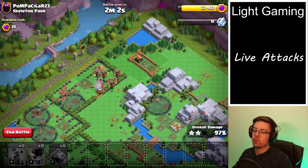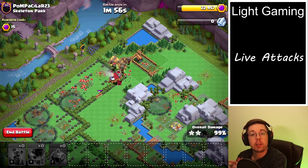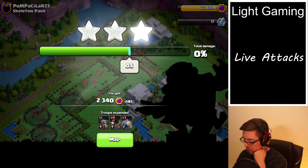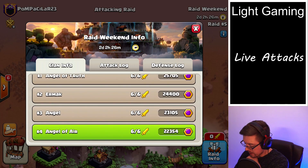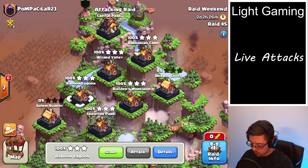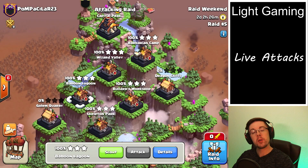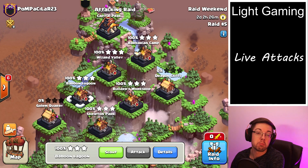So we'll see how many points we end up with in total, but those are how I decided to take out those bases on the fly, without really much planning at all. Looks like it should be about 22,500 — 22,354 from attacking the Wizard Valley, Balloon Lagoon, and Skeleton Park. I hope this video was helpful. Maybe you can use some of these skills and tips and tricks in some of your raid weekends — let me know if they work out, I'm definitely curious.